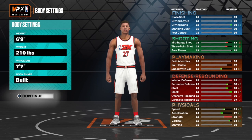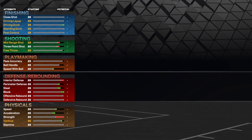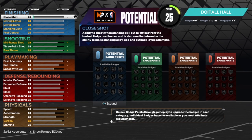Six foot nine, 210, 77 wingspan — built body shape. Let's get into the build. We're going to go ahead and start with the finishing on this build.